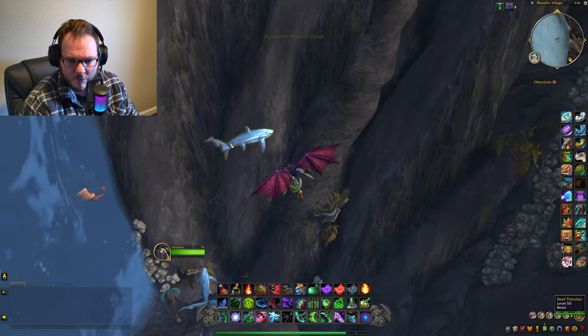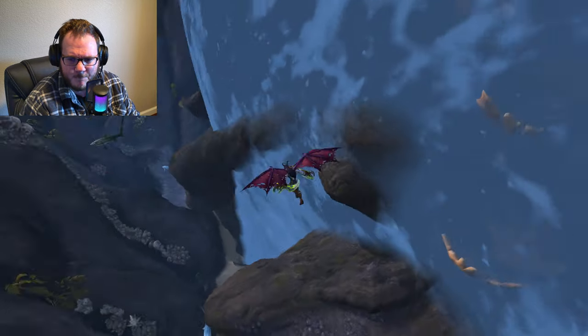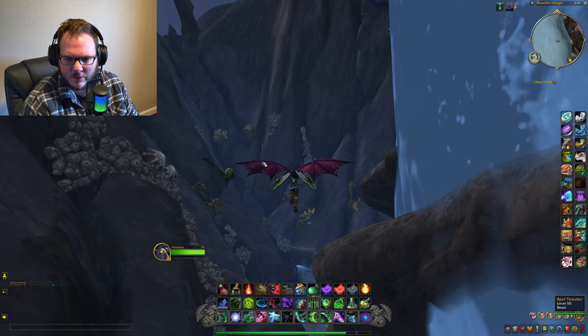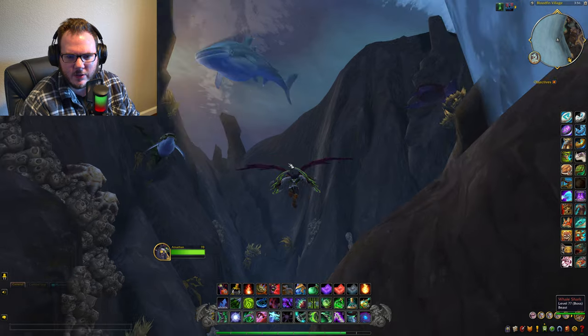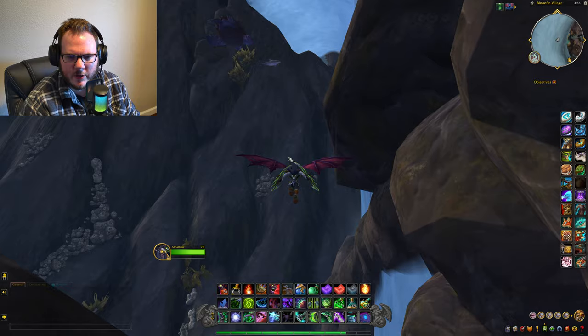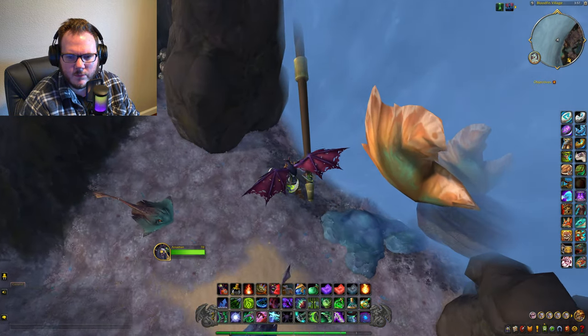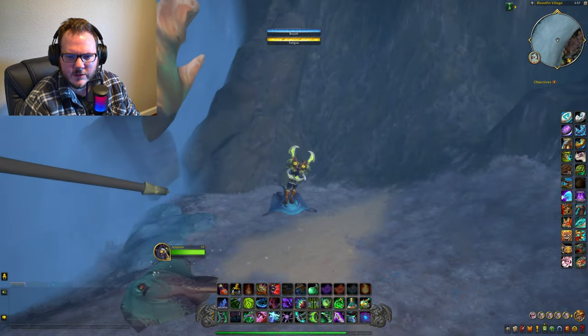This is a Reef Thresher - I'm assuming that's another shark model. I love this backside of this wall with the water going on. And here comes the whale shark! We haven't seen one of those since Vashj'ir, right? There goes another boss for you. Man this is so cool. One of my favorite OOBs is definitely right here.